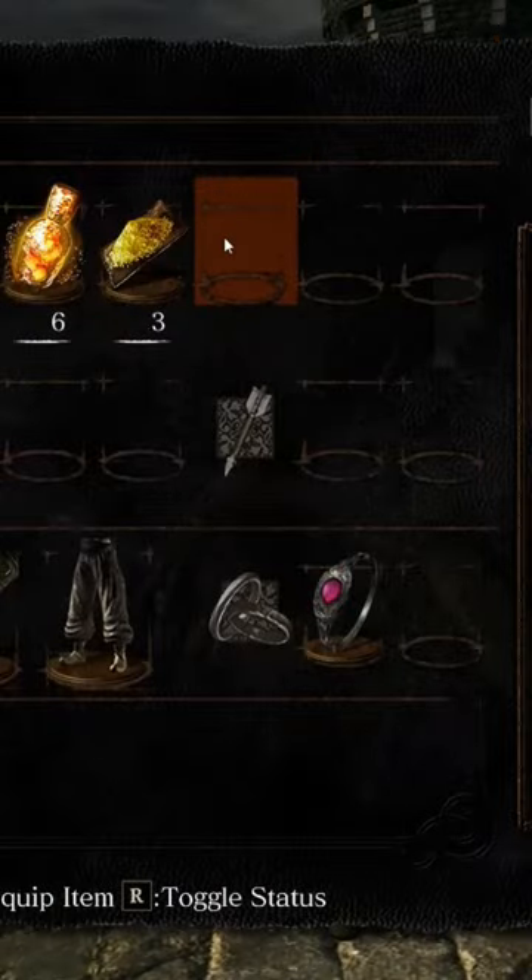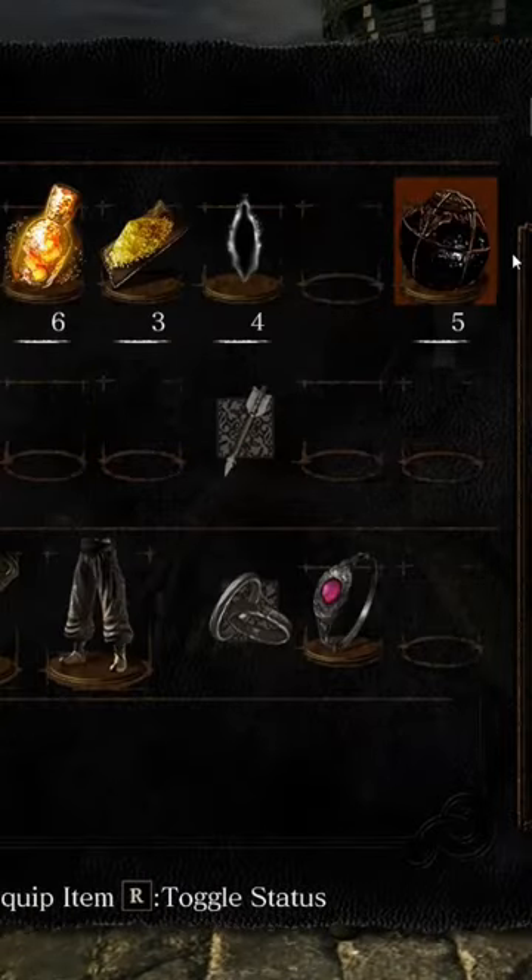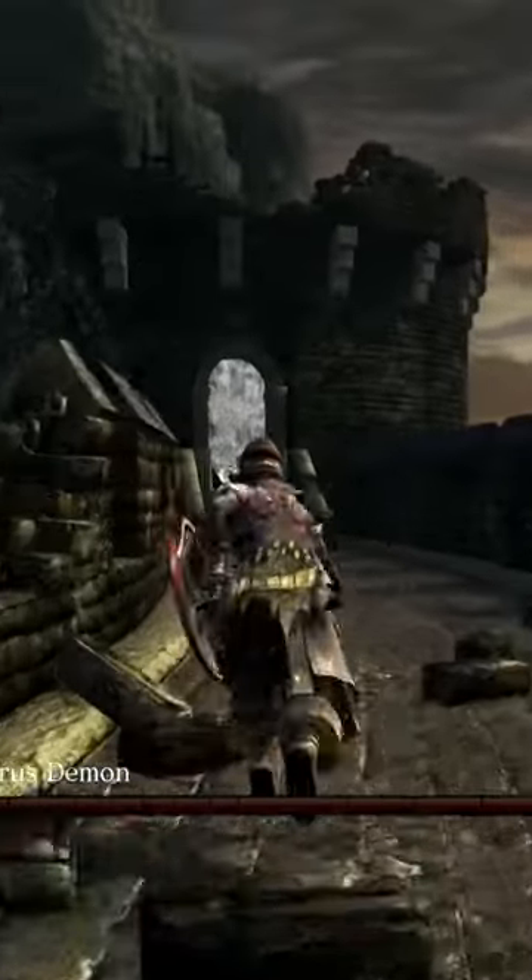Avoid the Flaming Barrel! Gold Pine Resin. Sloppy Humanity there for extra healing, and some Black Firebombs into our inventory. We're just gonna sprint straight back for the thing.